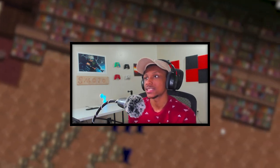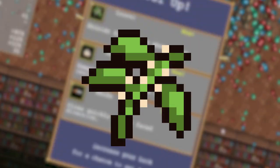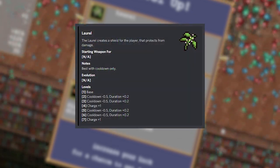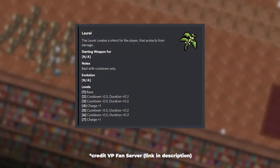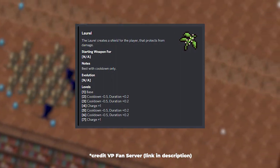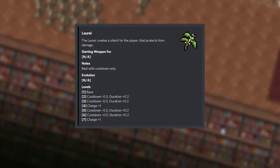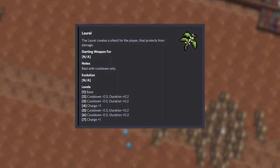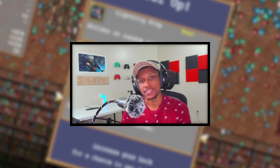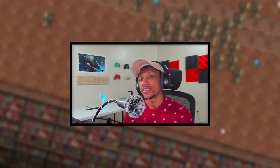If you don't know what Laurel does, it's the leaf-looking item inside of Vampire Survivors — it creates a shield for the player that protects them from damage. This item currently does not have any form of evolution, and when it is max leveled it'll have three charges, a minus two second cooldown, and a duration of 0.8, meaning when you have this maxed out you can pretty much take a bunch of damage in a short amount of time.